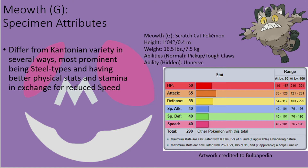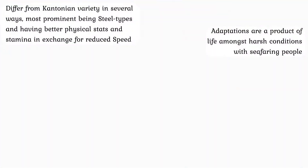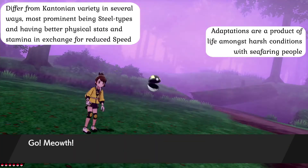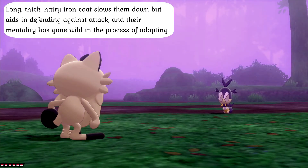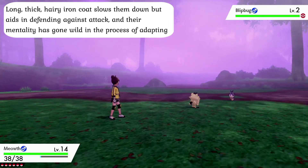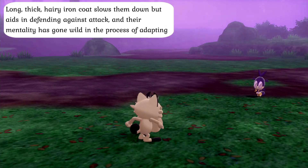They possess an astronomically decreased base speed stat in exchange for a slightly increased base HP stat and moderately increased base attack and defense stats. Galarian Meowth possess radically different forms compared to their normal and Alolan counterparts as a result of them being brought into the region through seafaring people, whom they lived amongst for many centuries. This has forced these creatures to toughen up both mentally and physically to the point where parts of their bodies have begun to develop a long, thick, hairy iron coating in order to aid them in defending themselves against direct attack.